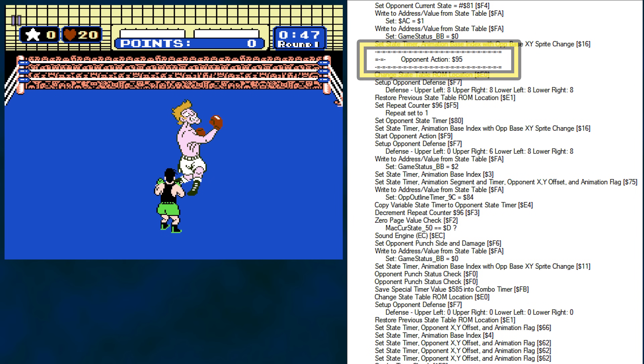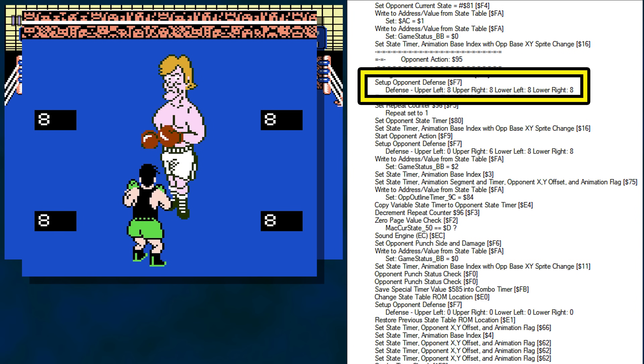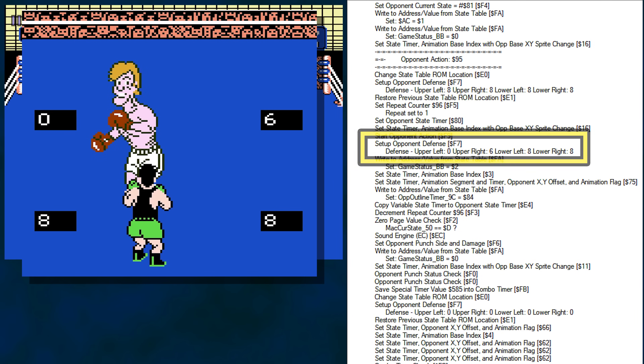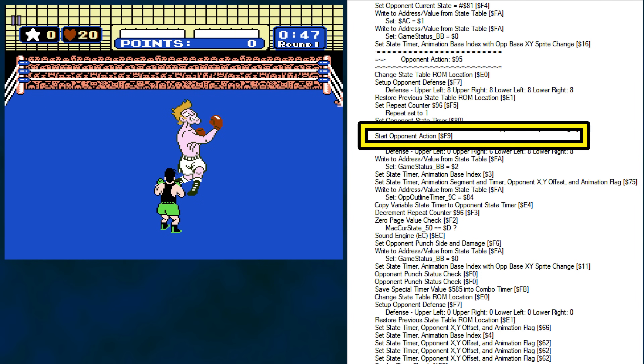Glass Joe has finally thrown a punch. Let's see what happens in the order it occurs. The opponent's defense is loaded at the start. When an opponent sets up for a punch, he might be more vulnerable to a punch from Little Mac in a specific place — either left or right, and high or low. Joe sets up with a defense of eight in each quadrant, and he should block a punch thrown in this split second. When he pulls his glove back a few frames later, the defense shifts so he is vulnerable on his punch side high. So Little Mac can connect by throwing a high left punch before Joe takes a swing.